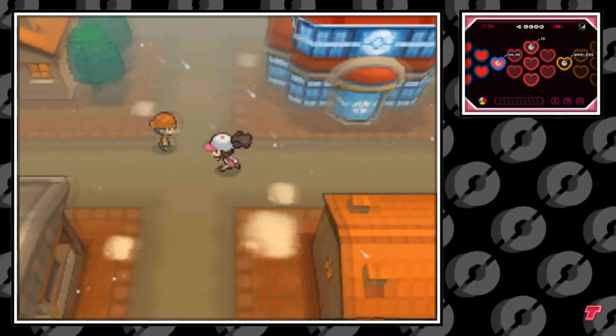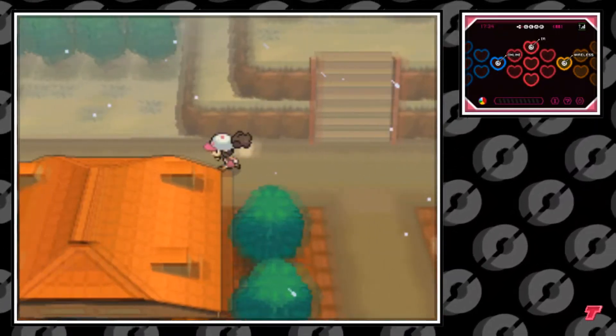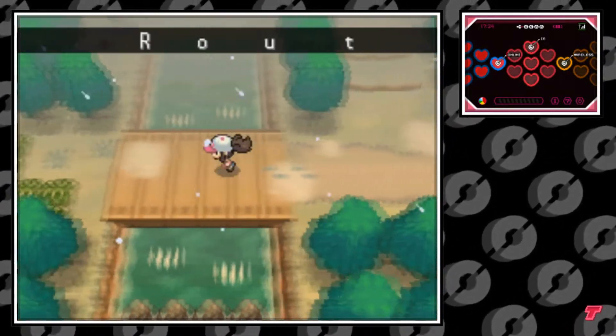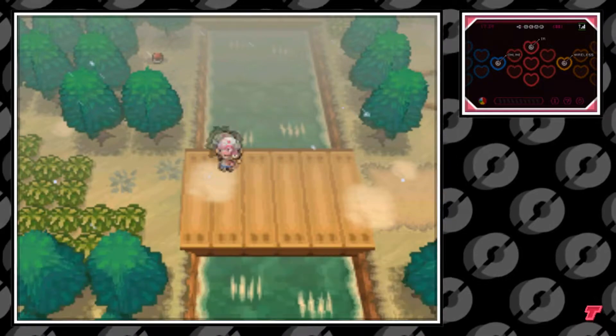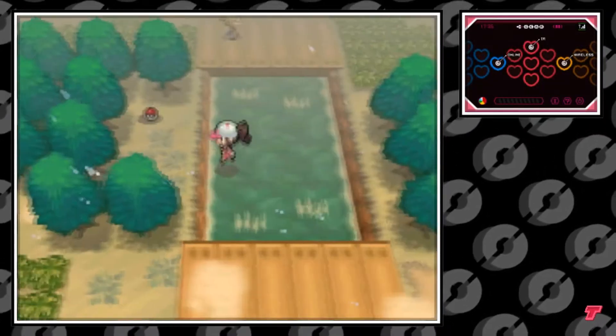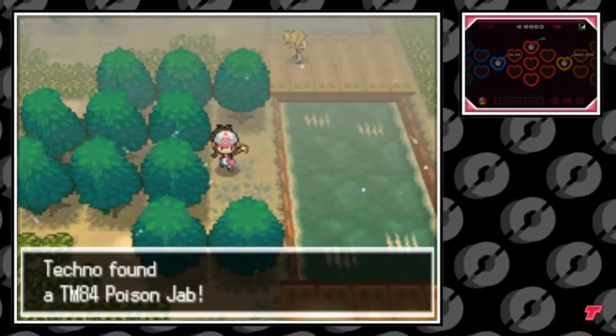We're starting off here at the Pokemon Center in Driftville City and making our way to Route 6. You're going to need Surf to be able to get this TM. As you reach this first bridge, you can surf into this little hidden area on the left side of the river. TM 84 is sitting there for you to take.